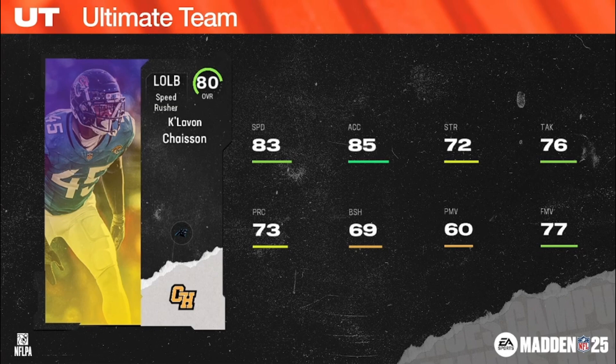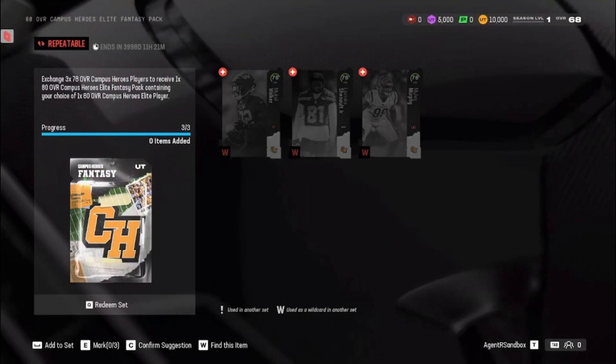We've got an 80 overall Campus Heroes elite fantasy pack here: exchange any three 78 overall Campus Heroes to receive one 80 overall Campus Heroes elite fantasy pack — your choice of one 80 overall Campus Heroes elite player. Moving up to the 83 overalls.